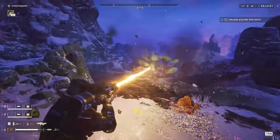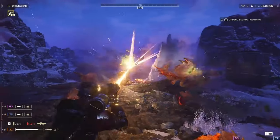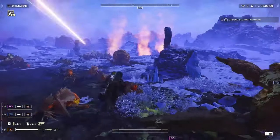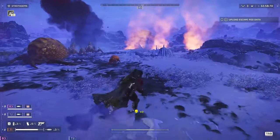LAS-99 Quasar Cannon. This beastly weapon brings devastating energy firepower to your arsenal, perfect for blasting through the tough armor of Automaton units. It's a game changer for squads needing that extra punch against heavily fortified positions.